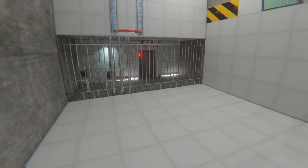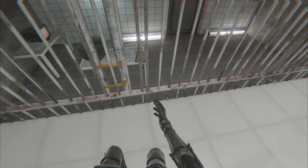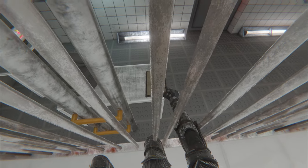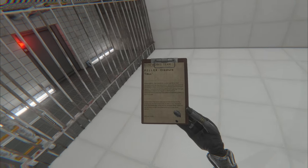Once that door is opened up you can see we're in some type of testing lab area. We've got a lower clipboard here. Pillar Creature Tall.